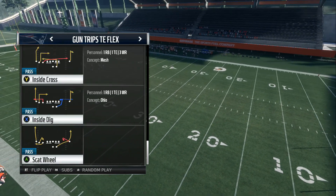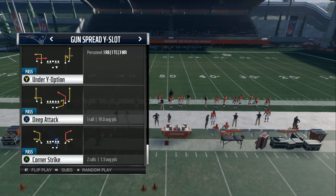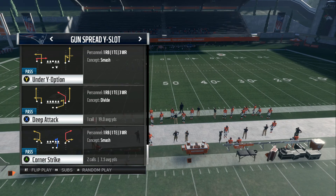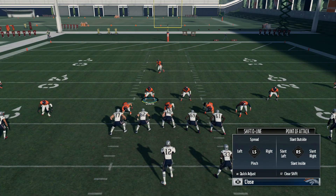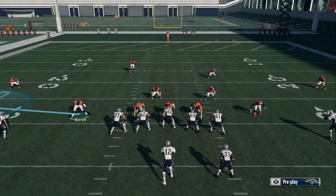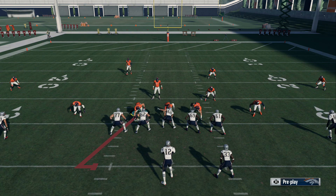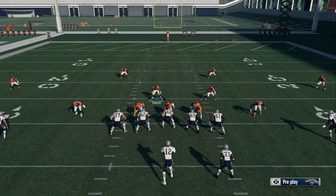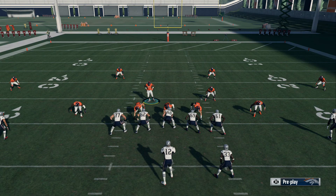Alright, I'm gonna run this corner strike right here. The objective is to take out the C routes — nothing out the middle, just take out the C routes. Baseline, pinch, slant, and spread your linebackers. We're gonna put both our corners in cloud flats and we're gonna shade the outside.